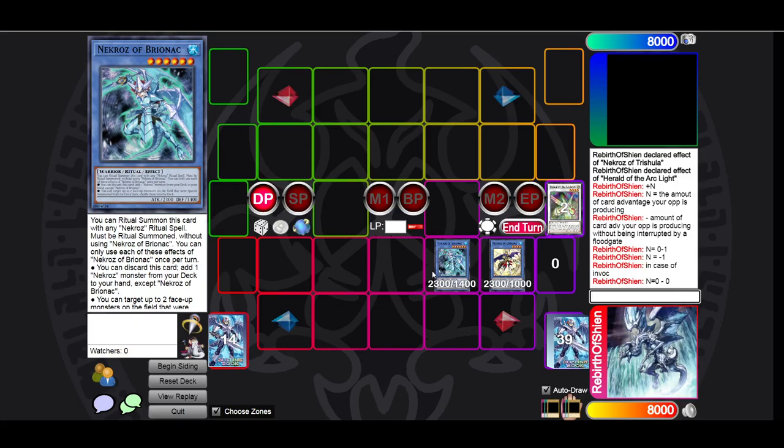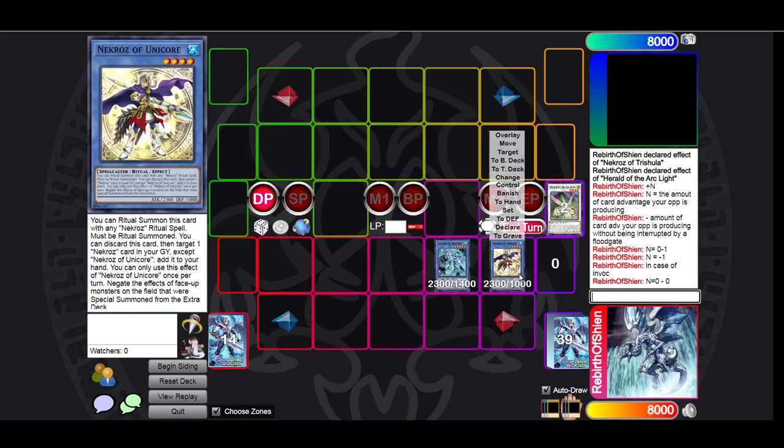Nekroz will only be good when this plus-N is at least as high as your opponent's card advantage production, which includes his own floodgates — which are also plus-N. The combined total of card advantage that your opponent produces within two turns has to be exactly Unicore pass or less than Unicore pass.